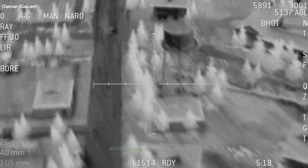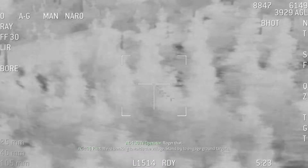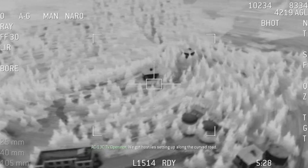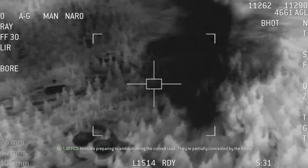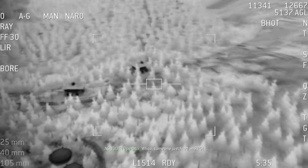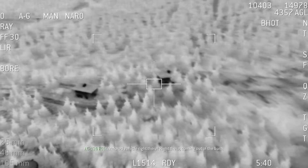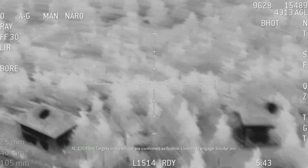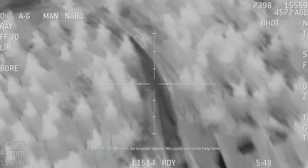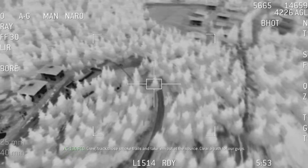Approximately... hang on. It's about two clicks along the curved road going away from the highway. Roger that, we're banking towards the village. Stand by to engage ground targets. We got hostiles setting up along the curved road — hostiles preparing to ambush, partially concealed by the trees. Whoa! Someone just fired an RPG! Roger that. Crew, go ahead and take out everything in that village. Armored vehicle right there, coming out of the barn. Targets in the village are confirmed as hostile. Clear to engage. Smoke them. Walfa, we're under attack! We could use some help here! Crew, track those smoke trails and take them out at the source. Clear a path for our guys.